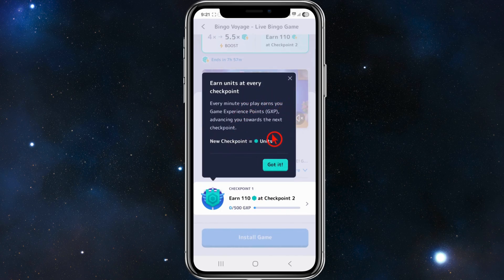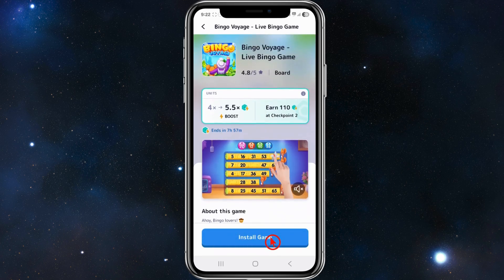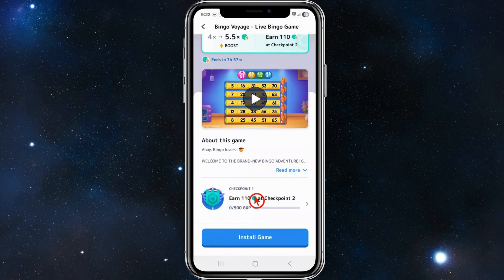I'm going to select Bingo Voyage. It'll say 'Earn units at every checkpoint — every minute you play, earn game experience points (GXP), advancing toward the next checkpoint.' Click 'Got it,' then install the game and start playing. Important: you must launch these games through the Misplay app so it can track your playtime and progress — playing outside of Misplay won't earn you anything.